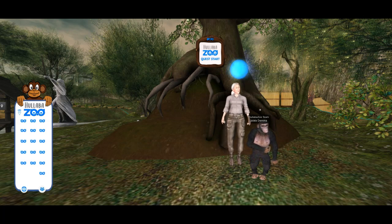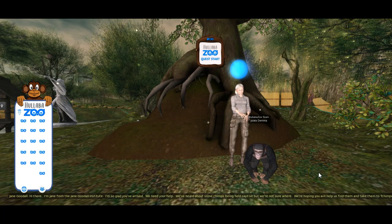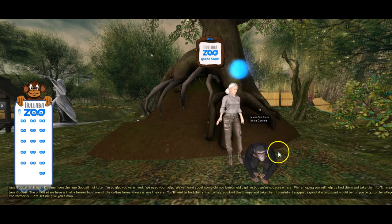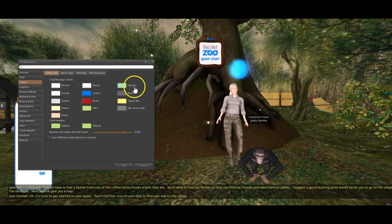If you click on here, you'll see that text comes up. It's not actually in local chat — it's a private message, so only you will see it. I've actually changed the colour of my object IMs to yellow so that they are a bit more bright. By default, they're sort of brown.